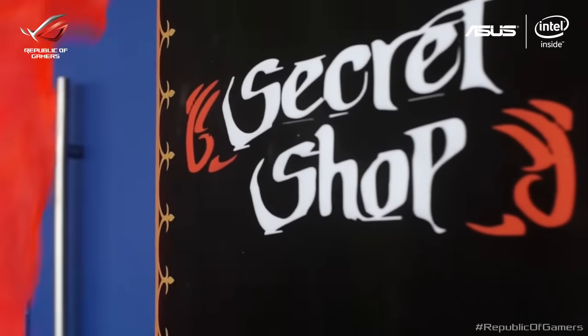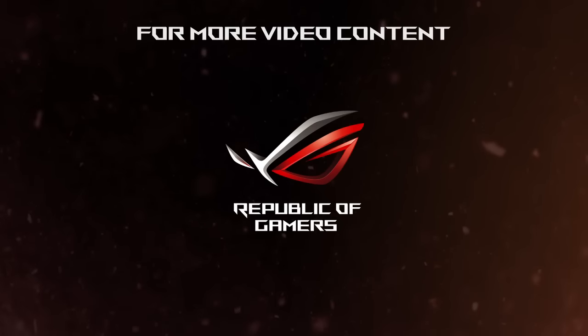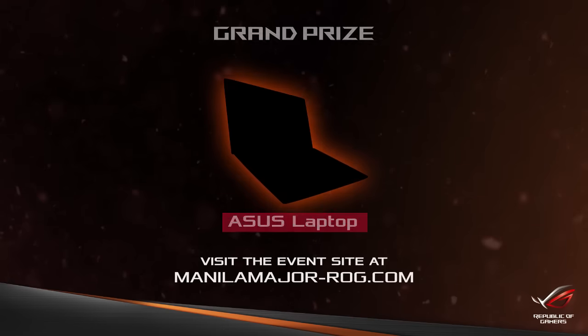Another tip as to where the Secret Shop is: X marks the spot. It is a building really near the arena, but not the mall. This is Sekichu for Republic of Gamers inside Manila Major. For more video content and to win all these amazing prizes, go to manilamajor-rog.com.